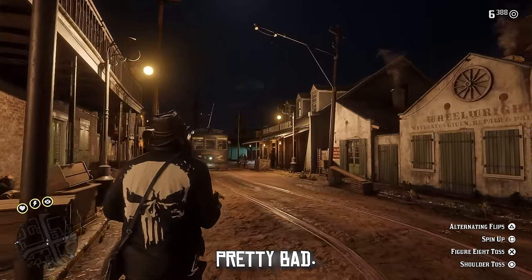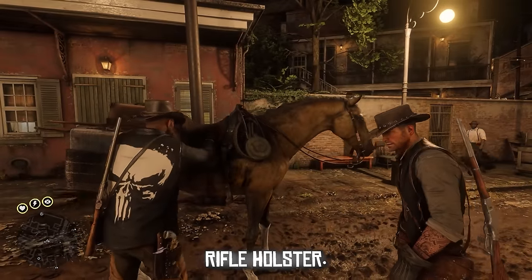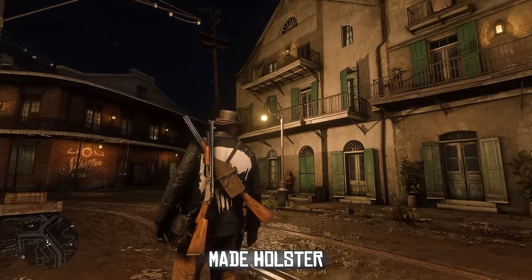The Punisher Attire gives Arthur a retexture of his gunslinger coat. This symbol really fits Arthur because he does be punishing some people pretty bad.